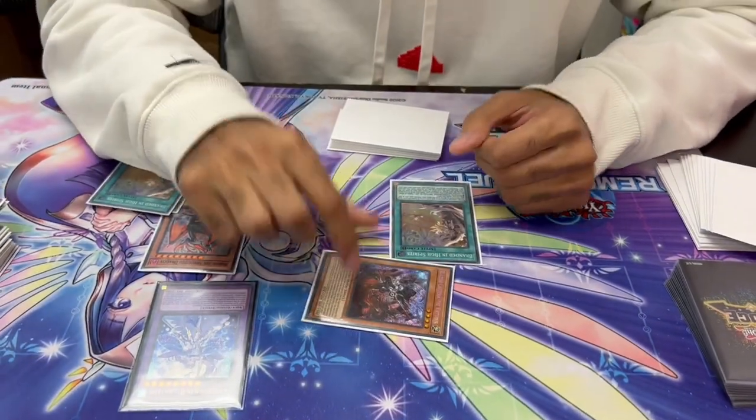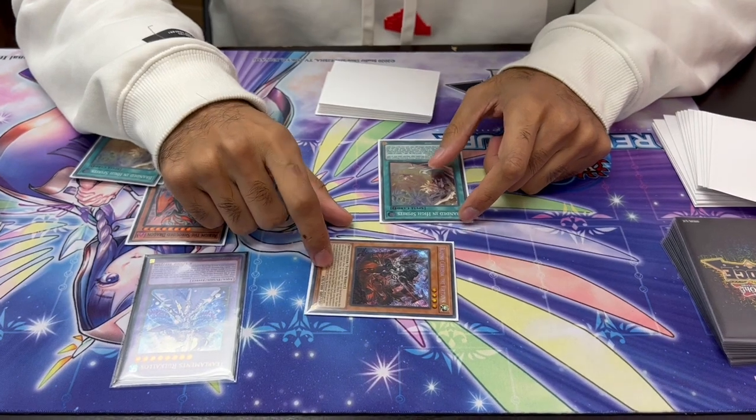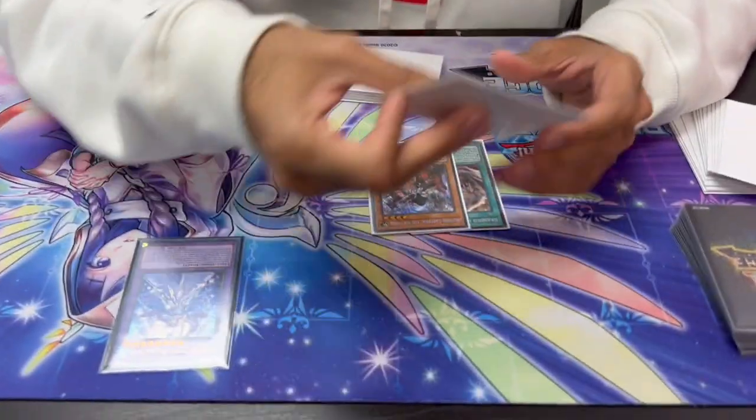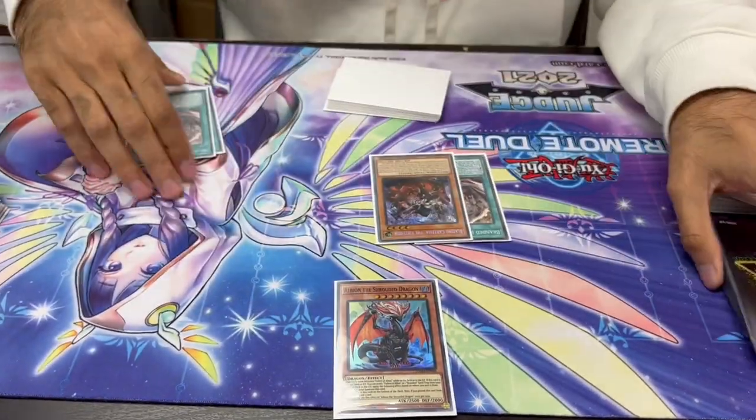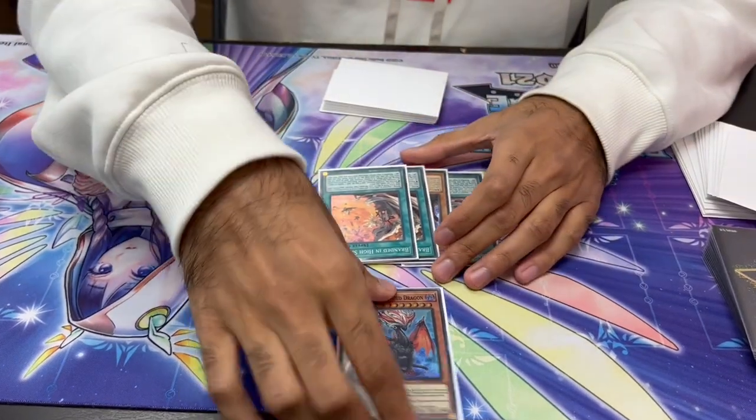One of the nice parts about this card is during the end phase, if a fusion monster was sent to Grave, you can add this card back to hand. So it serves as a discard outlet — similar to what people are doing with Sword Soul Ecclesia, and back in go format with Sinister Serpent. So it's a nice discard outlet. I'm pretty sure you can cut this now, I just really like drawing one. I don't know if I'll keep it in — this entire list was put together in like 10 minutes, but hey, it worked out.